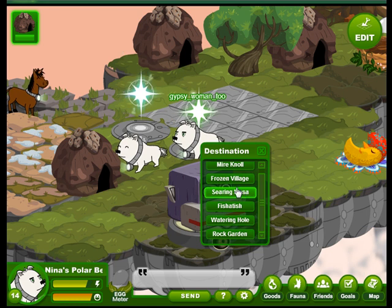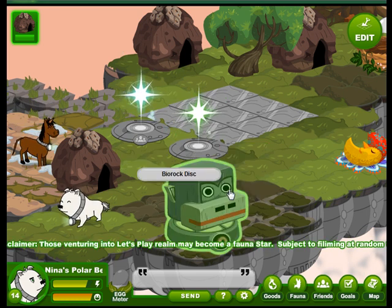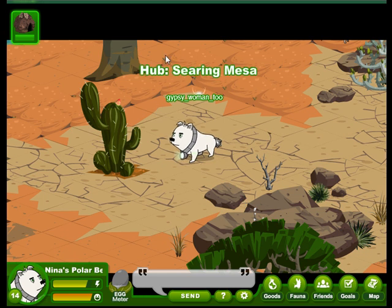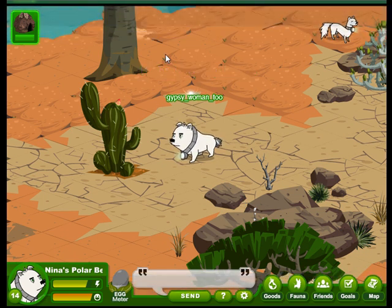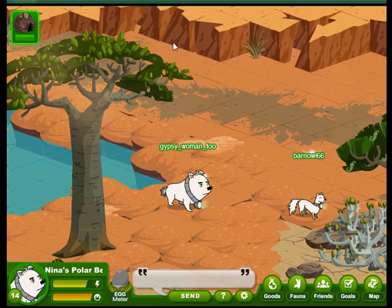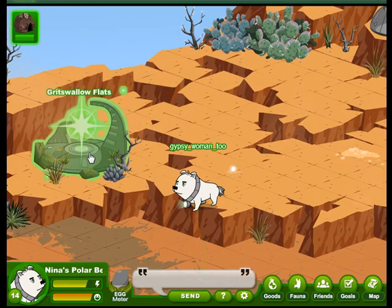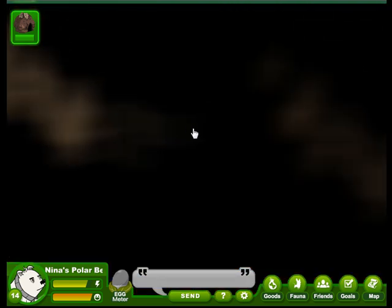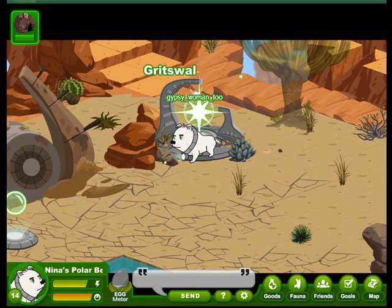Nina's polar bear is headed to the Searing Mesa, and we will find Gritswallow Flats just up from where we land in the Searing Mesa. So let's zoom up around this tree — there it is. We'll jump through and here we are in Gritswallow Flats.